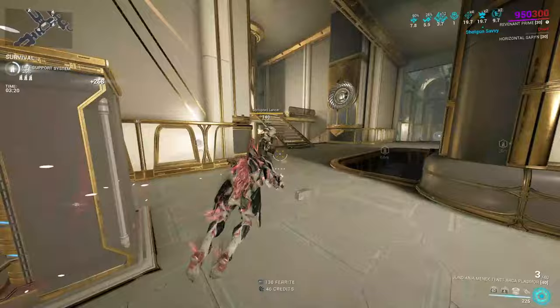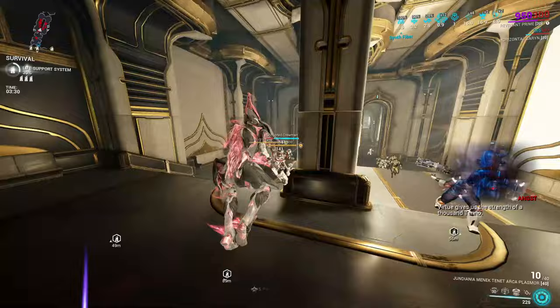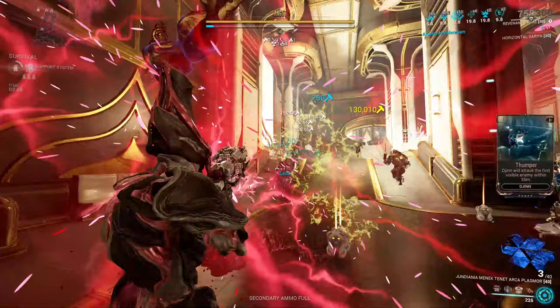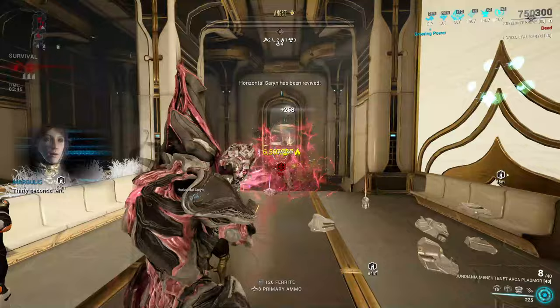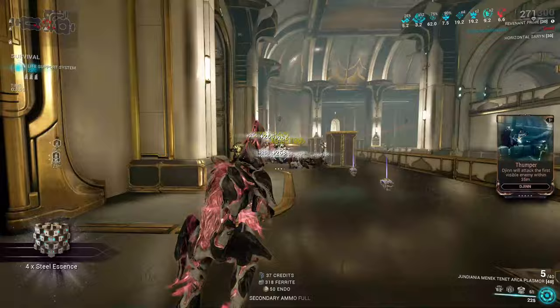With an Acolyte spawning in now, I can show you how it actually does against them. Angst? Alright, wonderful. Let's group real quick and just shoot them. Due to its sort of slow-shot nature, it's not the best, but it will kill. That was a decent amount of damage — I hit a really high damage number and it just ended up taking out half of its health. Not the best. Still recommend things like the Glaxion Prime or whatever — but that was very satisfying.